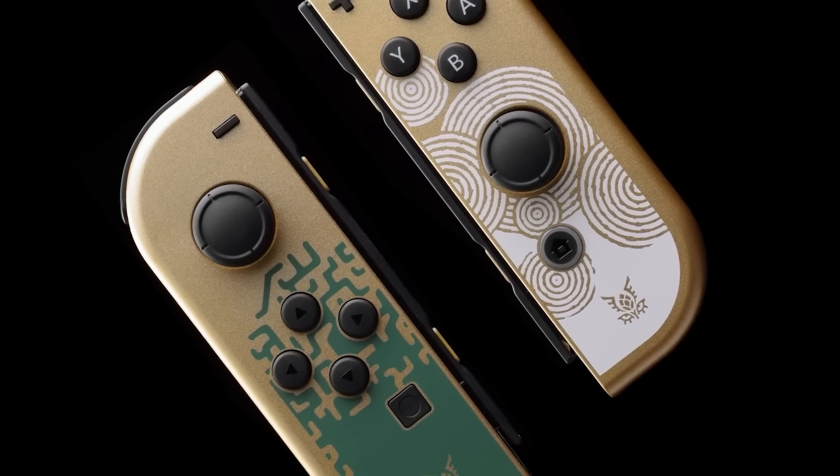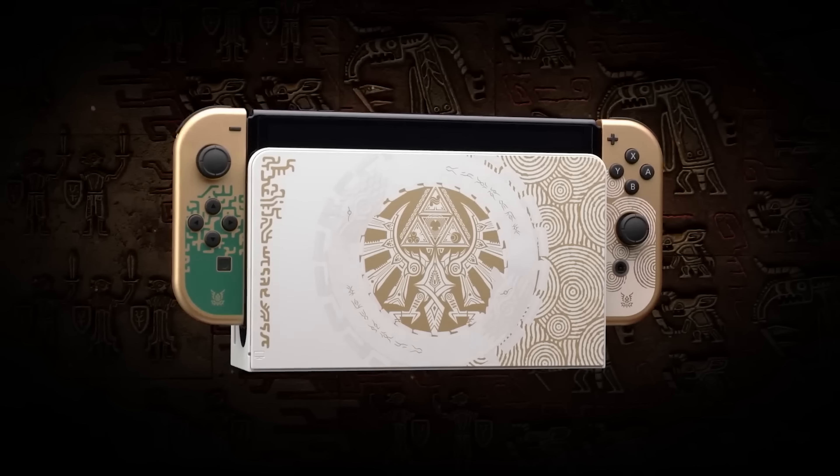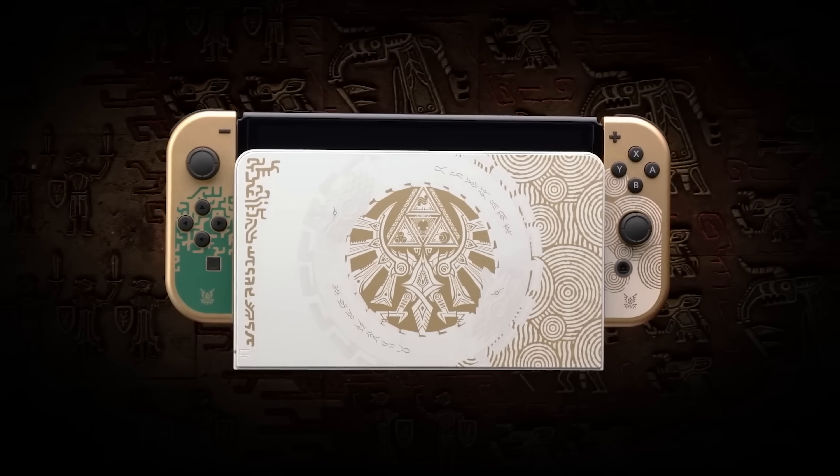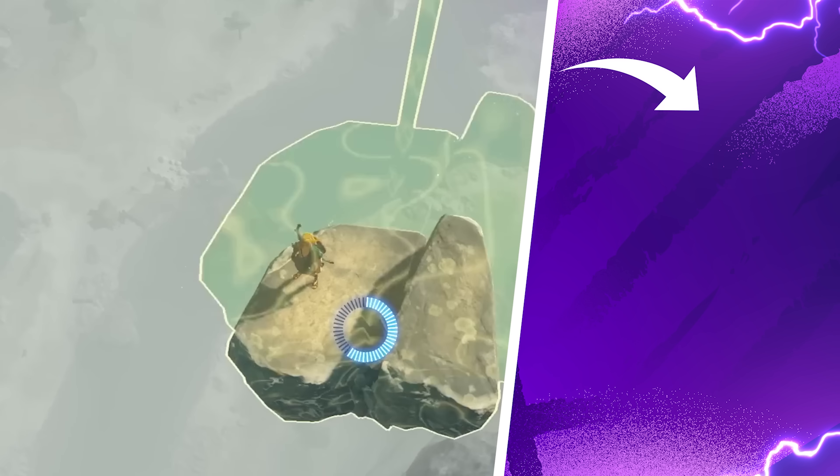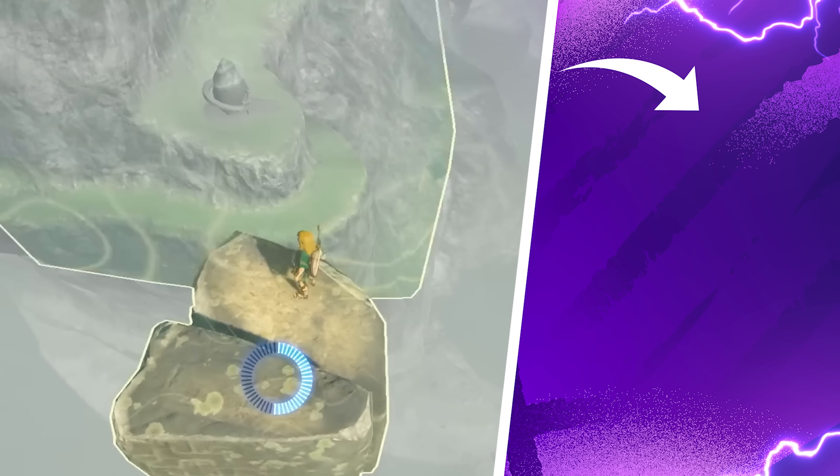One of Link's most iconic items in the Legend of Zelda series is a total waste of time in my opinion — be sure to check out that Zelda video next to find out exactly what I'm referring to. Much peace and love. Be the light.